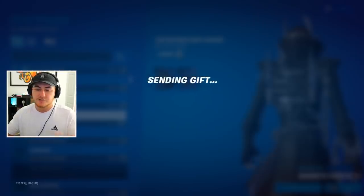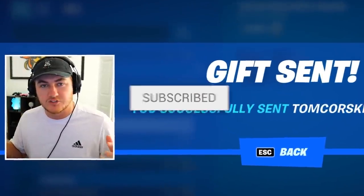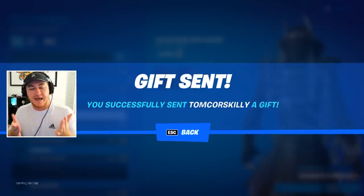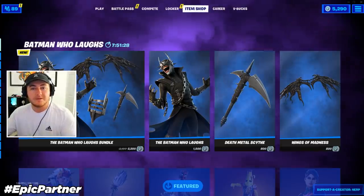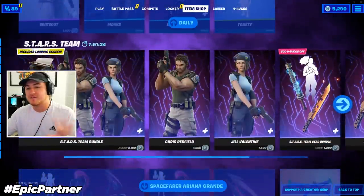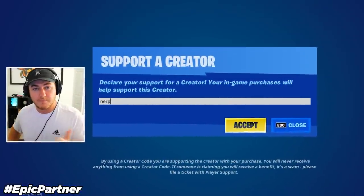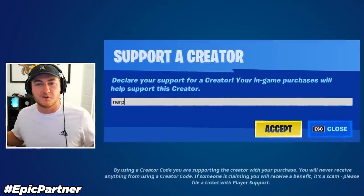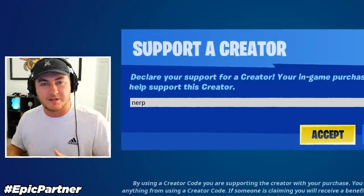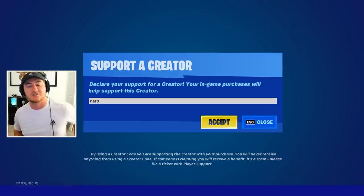I greatly appreciate it. If you guys want to receive a gift in a future video, all you have to do is drop a like, make sure you are subscribed to the channel with notifications turned on, and leave your Epic usernames down below so I can add you and send you the gift. If you're going to be getting the new Batman skin or anything else in the item shop, make sure to use support-a-creator code NERP — N-E-R-P. I really appreciate all the support on the code. If you are using it, let me know in the comments.